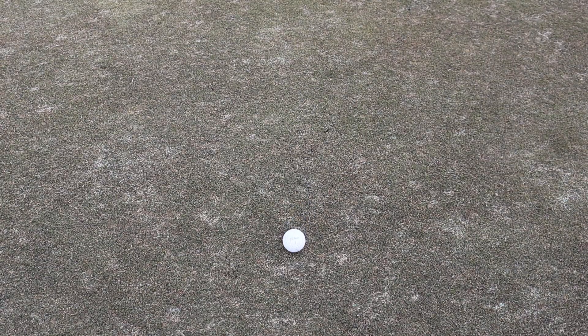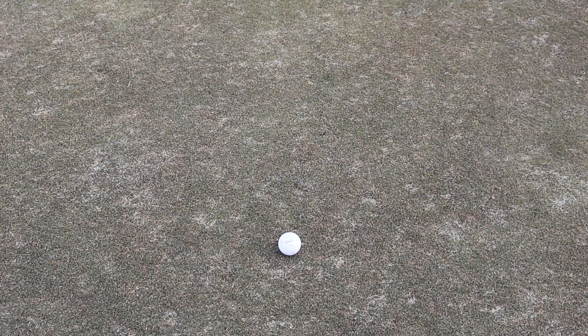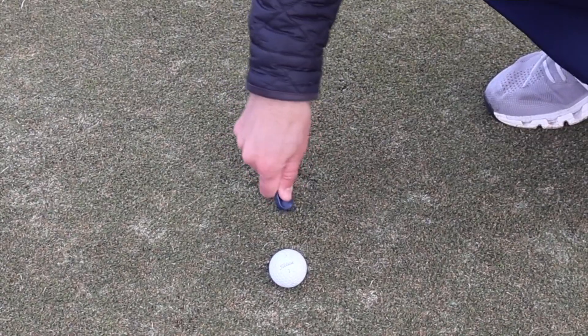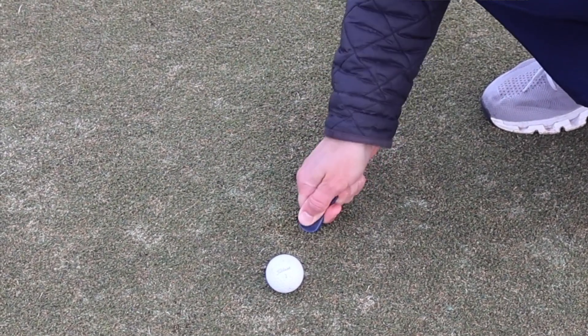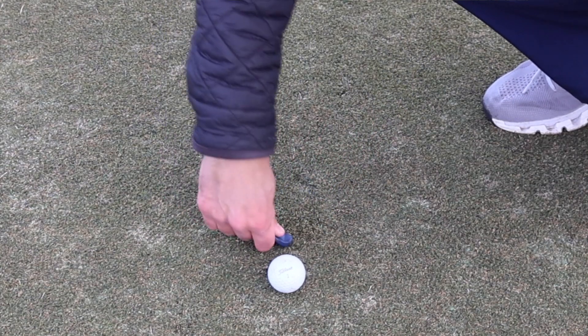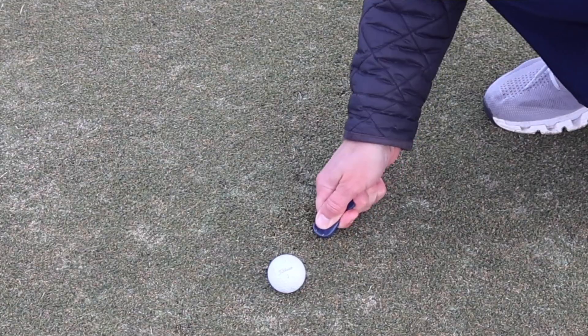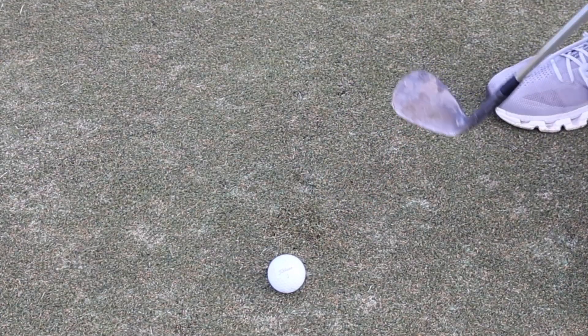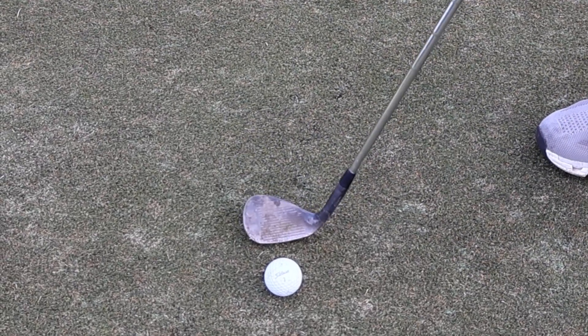Hopefully we've hit our approach shot onto the green and it's time to fix our pitch marks. Here's an example of fixing a pitch mark — you can do this with a tee or a ball mark repair tool. It's important to push in from the sides, pushing in — never pulling up, as that removes the roots from the ground. Push in towards the middle and then tap it down with your putter. That keeps it nice and smooth.